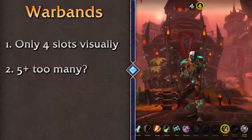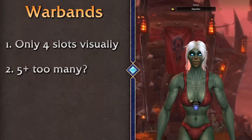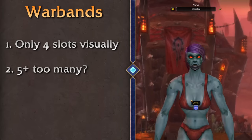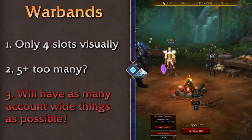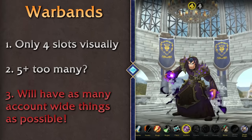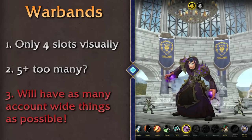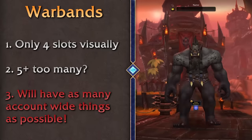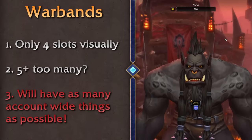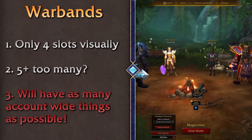Although it wasn't available to test in the very early alpha stages, we had the opportunity to ask devs Maria Hamilton and Holly Longdale about their design philosophy around unlocking content account-wide. The main attraction for the War Band is not having to redo the story or achievements again. Their thought process is: if it makes sense for alts to skip it, like certain account-wide achievements, they'll take that feedback into consideration, while some — like feats of strength — might still be character-specific.